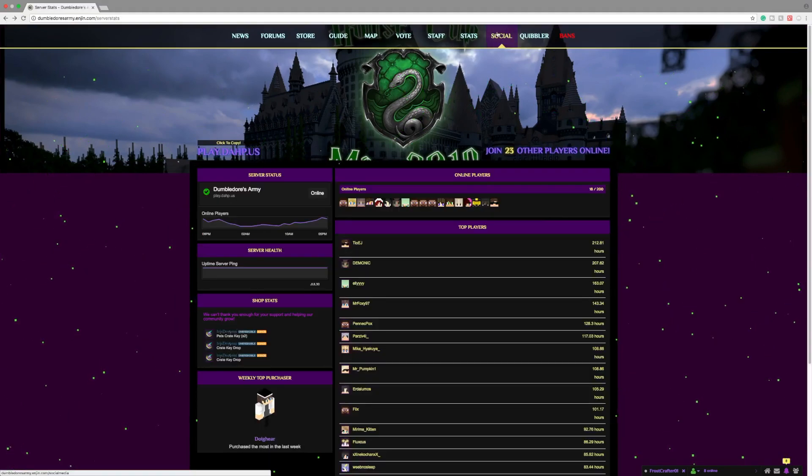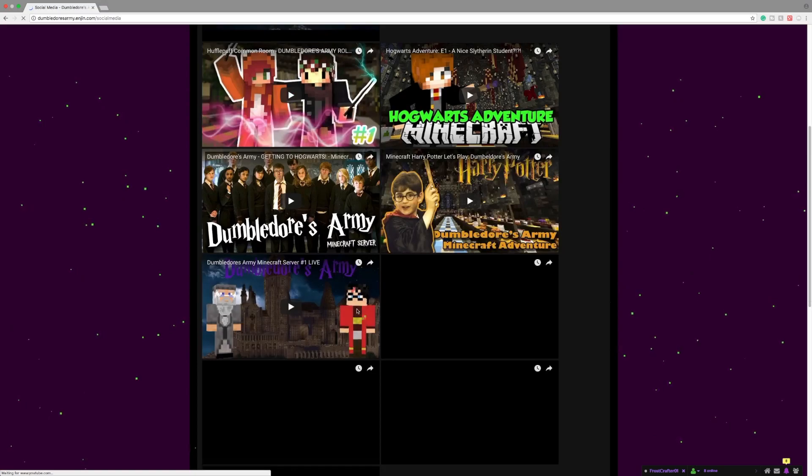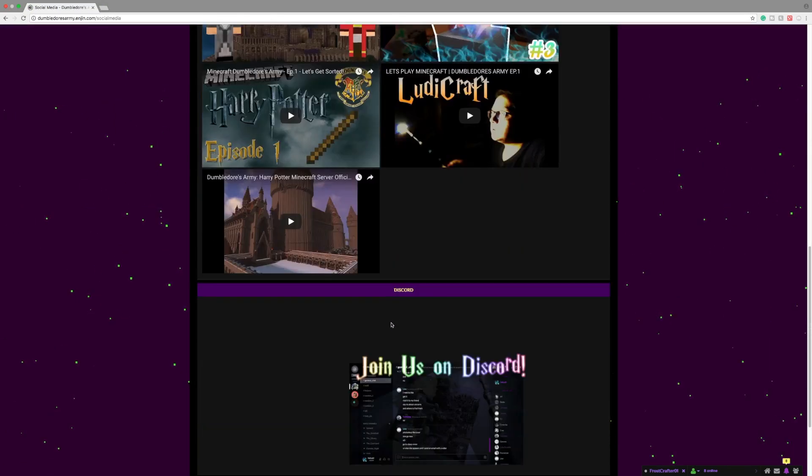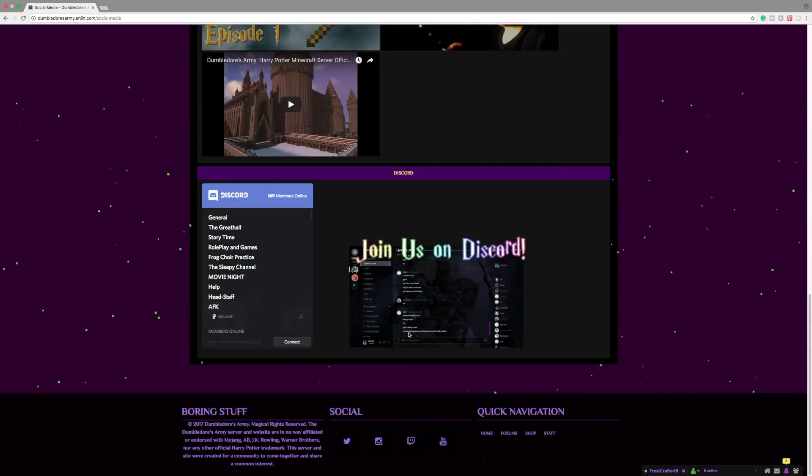The next page we have is social. This will display the YouTube videos that have been made on Dumbledore's Army, kind of just spreading around the word. The Discord tab will be under that, and in-game we can just do slash Discord to get a direct link to the Discord.